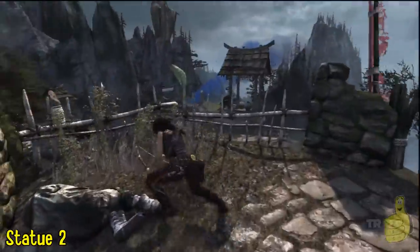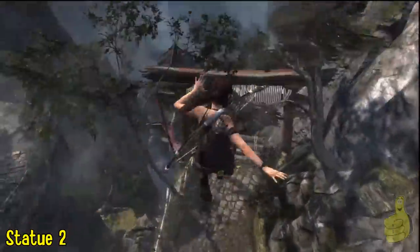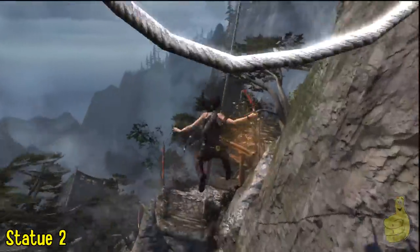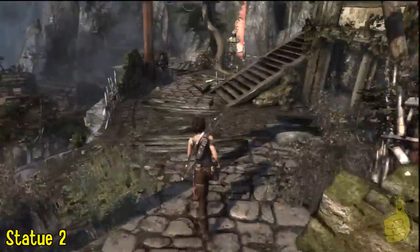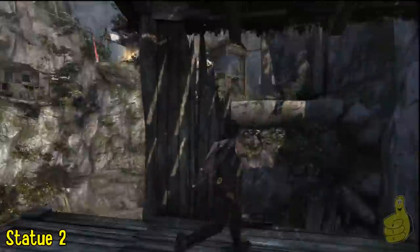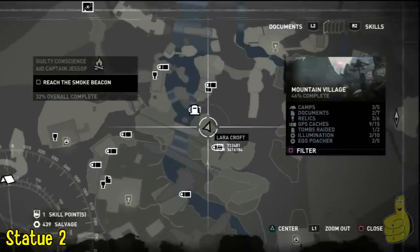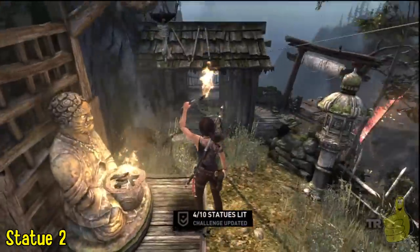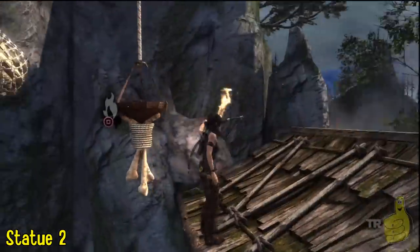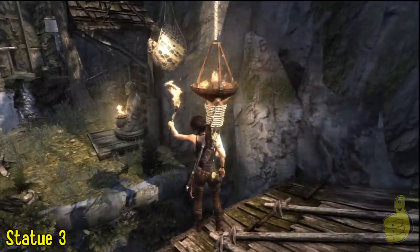Go ahead and loot both of those bodies. But then at this point we're going to realize we forgot something, so we're going to backtrack back down. We're going to head down the zip line and go all the way back because we in fact missed an important item. So you're going to want to jump right up above and double back to light the statue. We almost made you miss that — that's not the Happy Thumbs way. So although we could have done this a little bit sooner, we'll come back and get it.